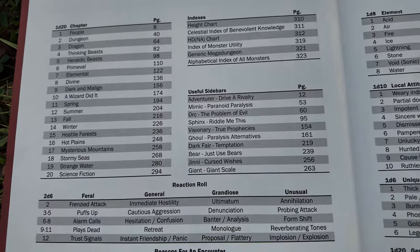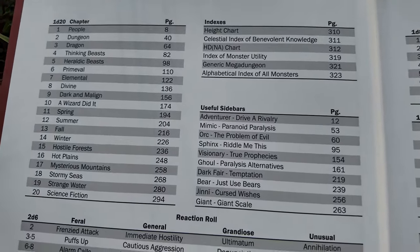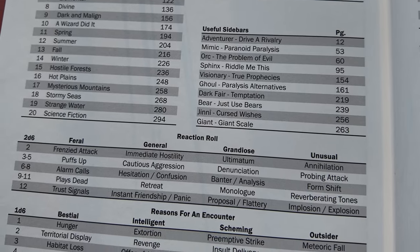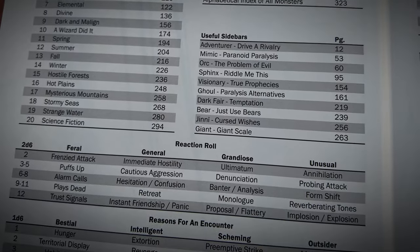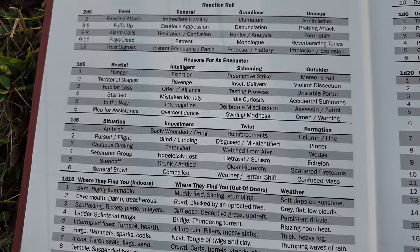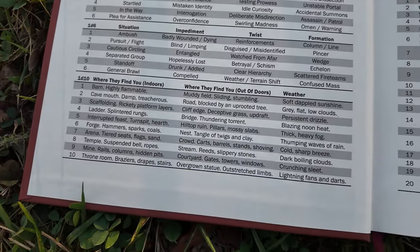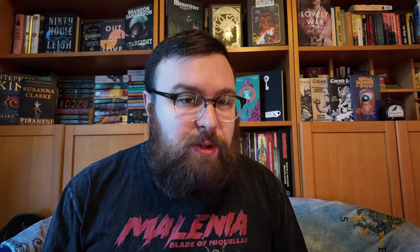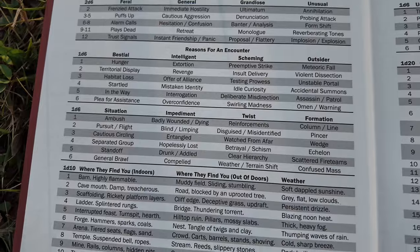One of my favorite things to see when I first open a book is useful tables and information attached to the covers. Here we have the different chapter layouts with page numbers and a very interesting way of categorizing monsters. This also works as a great table for inspiration if you have no idea what to throw in your dungeon. We have an index, useful sidebars, and this is one of the best reaction tables I've ever seen in any game. It covers feral monsters, general, grandiose, and unusual. Then we have reasons for an encounter based on whether those monsters are bestial, intelligent, scheming, or outsiders. Then we have situations, impediments, twists, and formations.